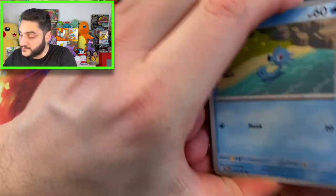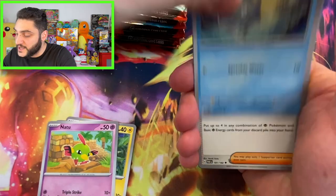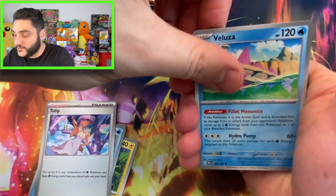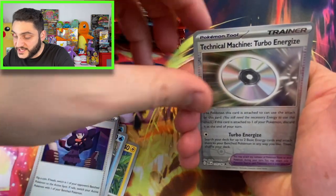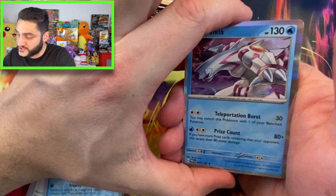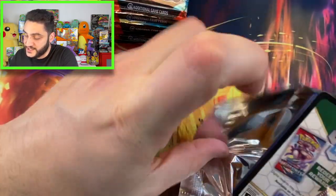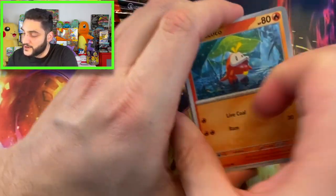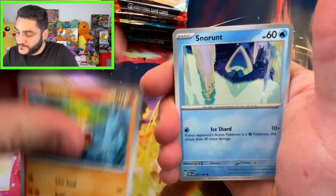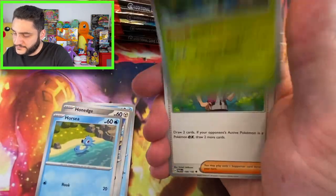I don't know what everyone's thoughts are on this, but I'm still trying to finish 151. Sets just keep getting released — it's crazy how many sets keep coming up. We got a weird-looking shark, a woman, a Technical Machine, followed up by another fish, and nothing... oh, it's Palkia! That's actually pretty cool. There are so many sets in this series, it's unbelievable.